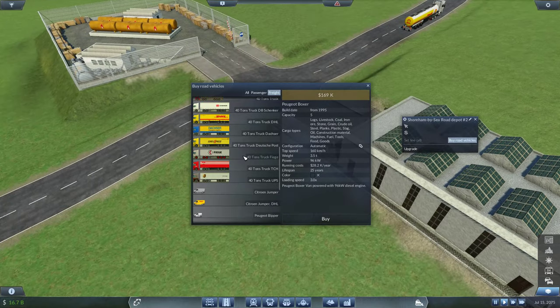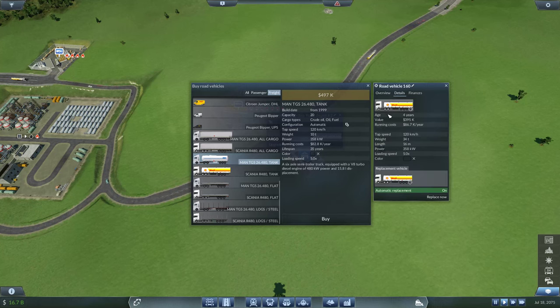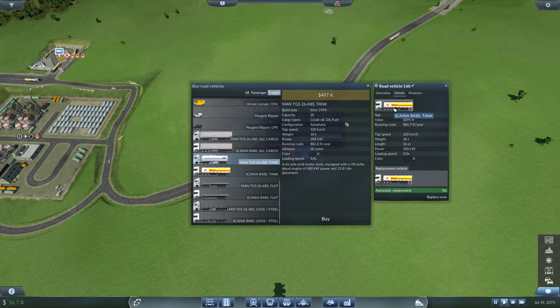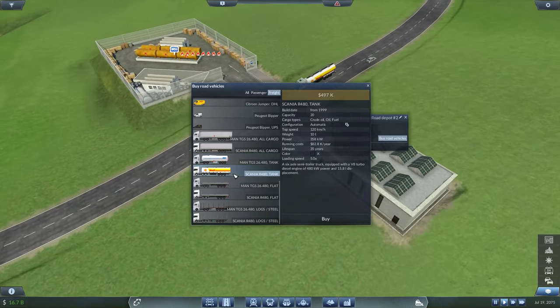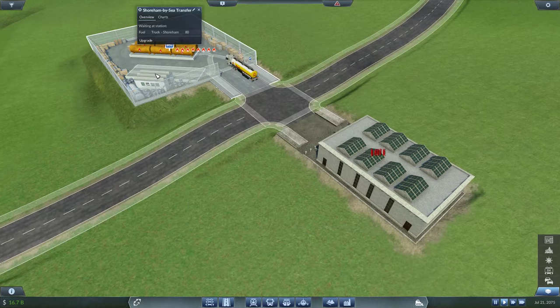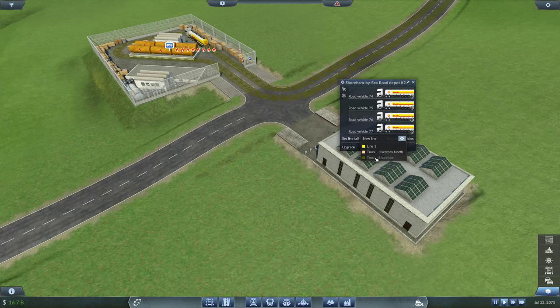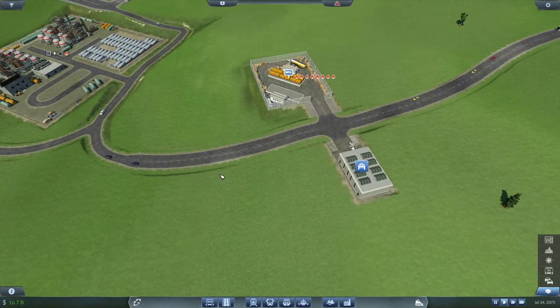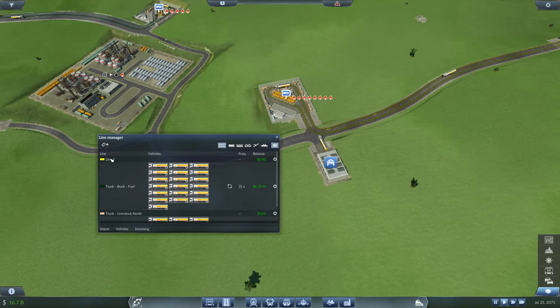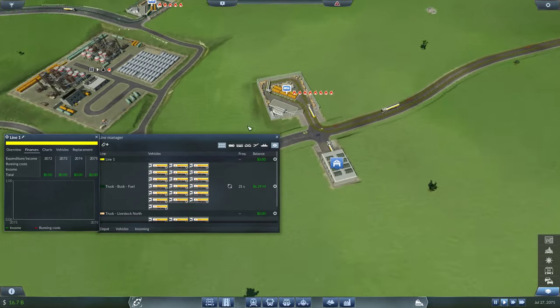We'd need a tanker in here, so let's take the Scania R480 tanker — let's get one, two, three, four and assign them to that line.